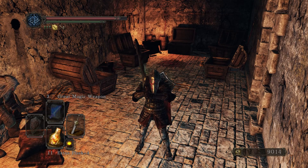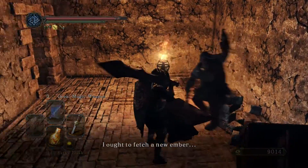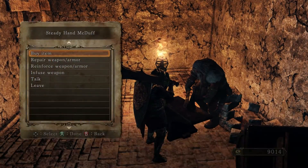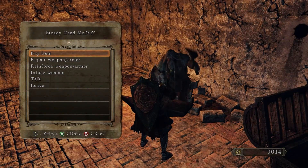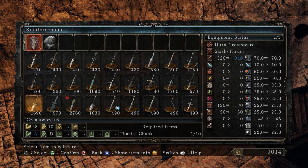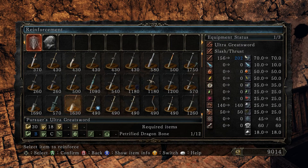What is up folks, this is Ergast and welcome back to Dark Souls 2 Scholar of the First Sin. So here we are — we're going to reinforce our sword, because we have plenty of twinkling titanite to go ahead and upgrade it from 4 to 5, which is going to top it off.